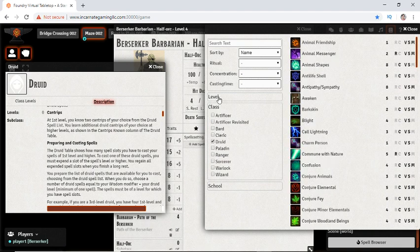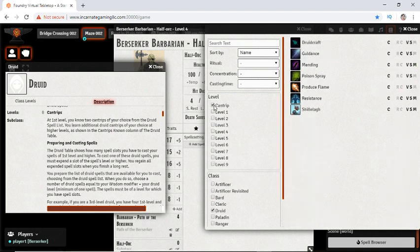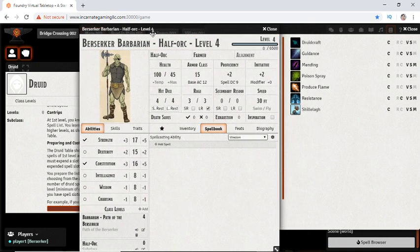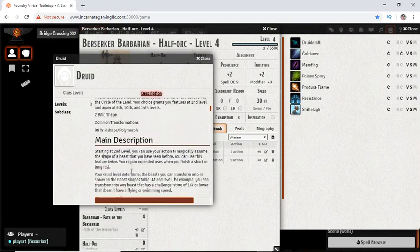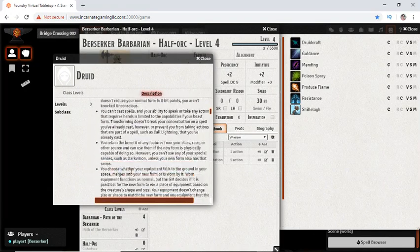We go to our spell browser and filter by class: druid, level: cantrip. We get two of these. It's pointless for us to take poison spray or produce flame because with a minus 1 wisdom they have a DC of 7 or an attack of plus 1 due to proficiency — so that's pointless. But let's grab guidance and druidcraft. For spells, we prepare spells.